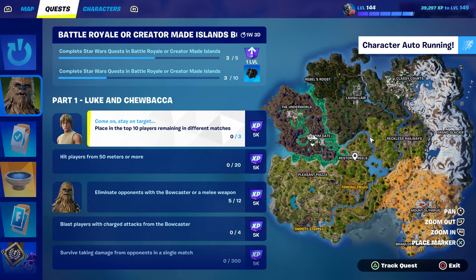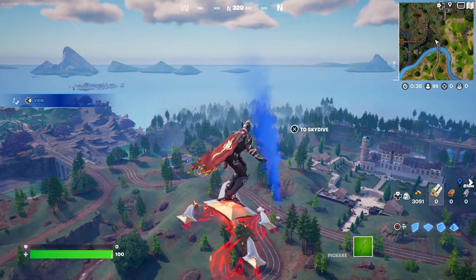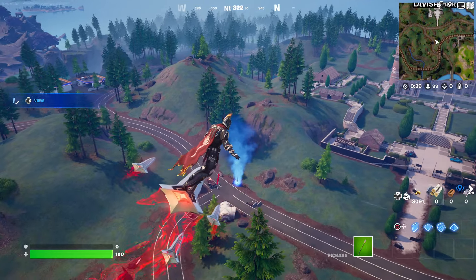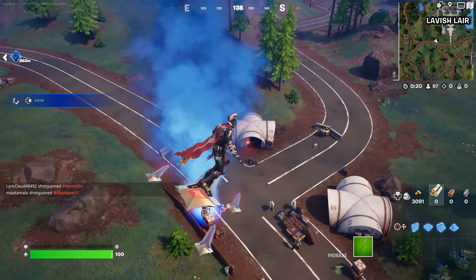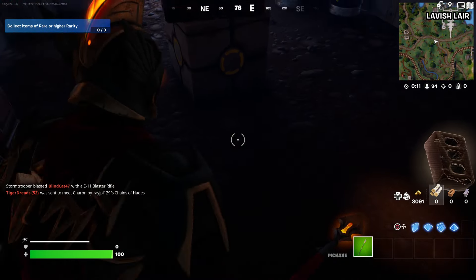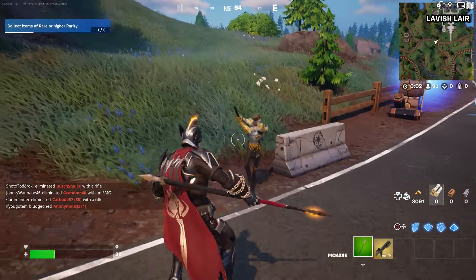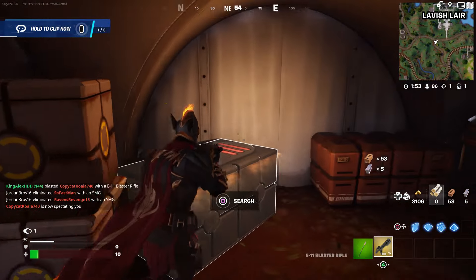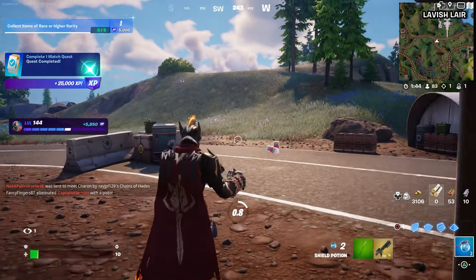This is one more last spot I want to show you, right over here in this location. I want to show you multiple locations where you can get the lightsaber — right over here. Basically, open the chest and the lightsaber should fall, and you just have to pick it up. Just make sure you open the chest and the lightsaber will drop — that's all you have to do. Look for this type of chest, open it, and that's where you basically find the lightsaber.